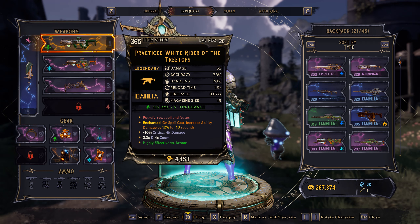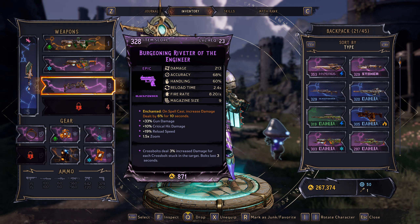We've also got my legendary weapon over here. It's got an enchantment for on spell cast — it increases ability damage as well. And same thing on my black powder weapon. It is basically the Jacob's brand from the Borderlands games.